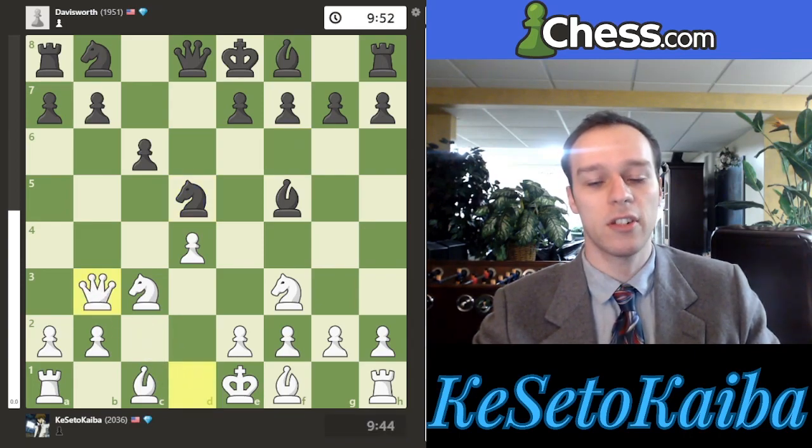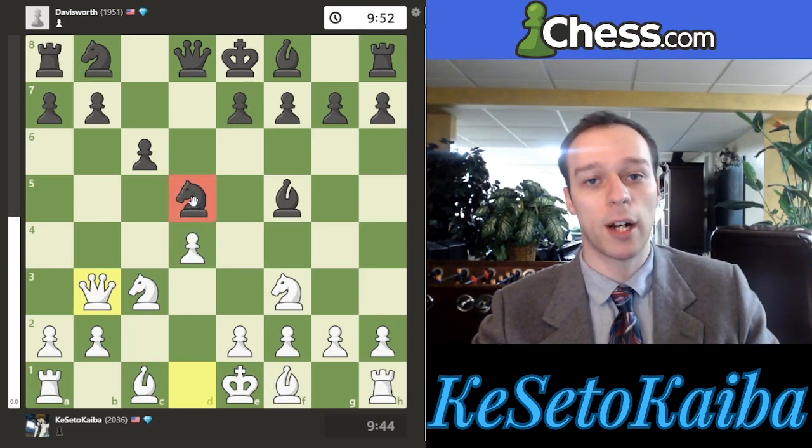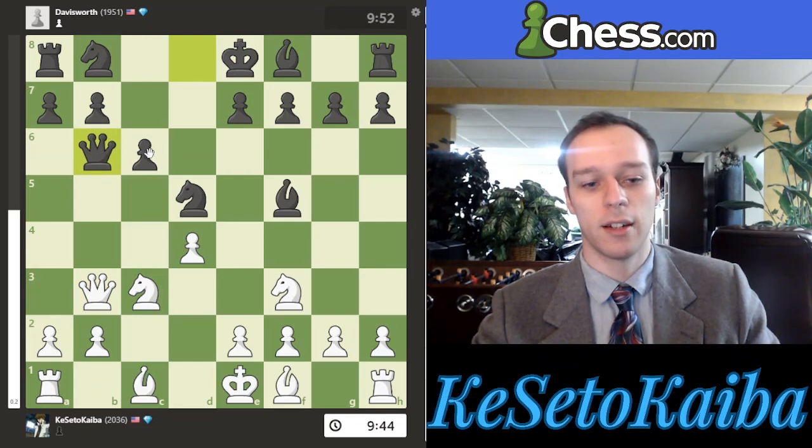I now play queen to b3, and this is where a lot of players who don't know theory might start to go wrong. I'm adding more pressure to the central square d5, and I'm actually attacking the b7 pawn. So this is very difficult for them to hold, and it's not so obvious how you defend both of these threats. If you know theory — which my opponent apparently didn't, because they thought for a few seconds — the best move is to play queen b6. Neither side really wants to trade, because if they trade, that helps white get a half-open a-file for the rook.